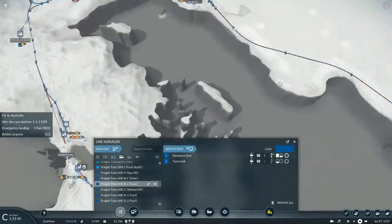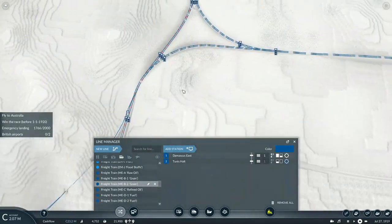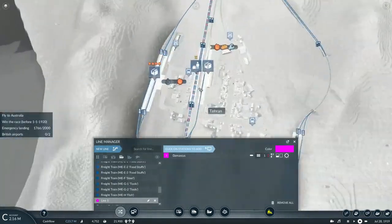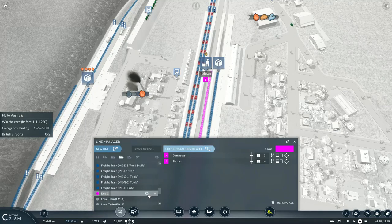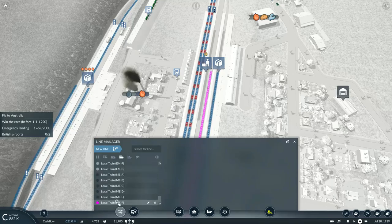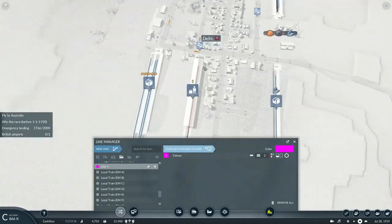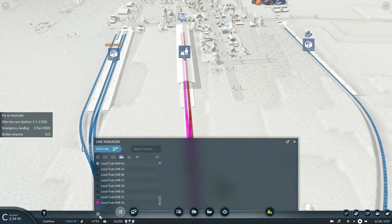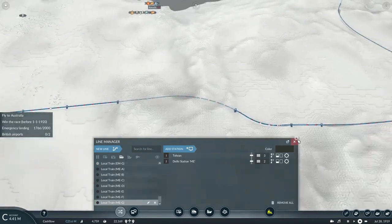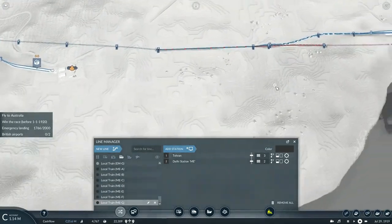It's also high time to get the rest of the local passenger trains set up. We already have one into Damascus but we don't have one stretching out towards India. We'll set up another service and take it into Tehran — this will be local passenger train MEF. I'll create a new route traveling from Tehran all the way to Delhi station, labeled G with a gray coat. Since there's already an express that travels to Constantinople, there's no need for a local passenger train on that route.